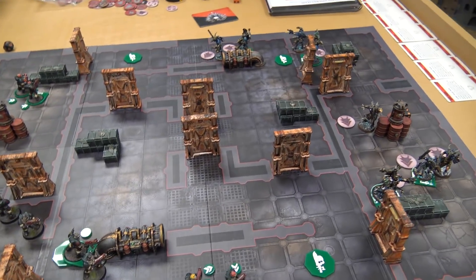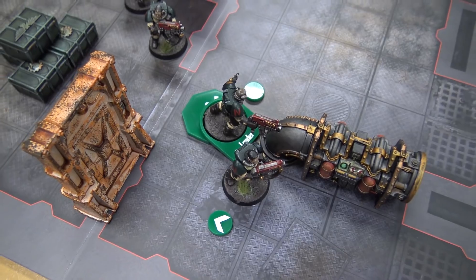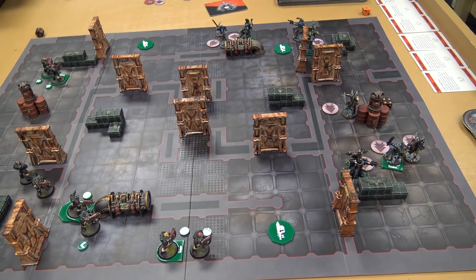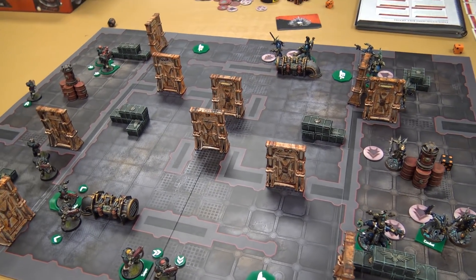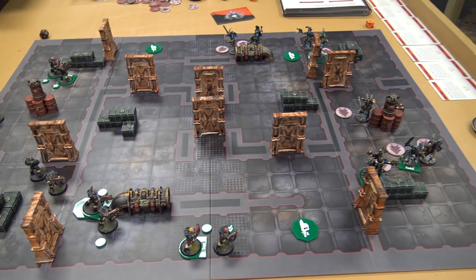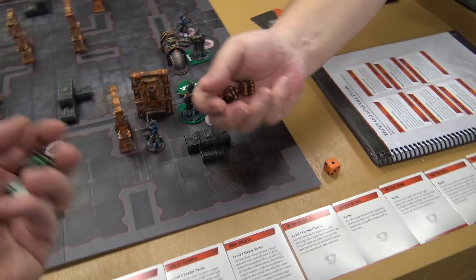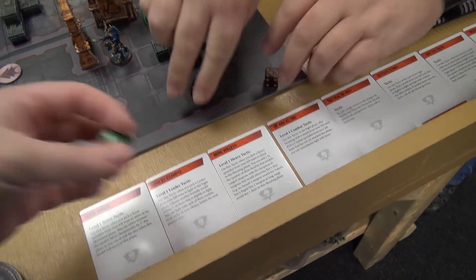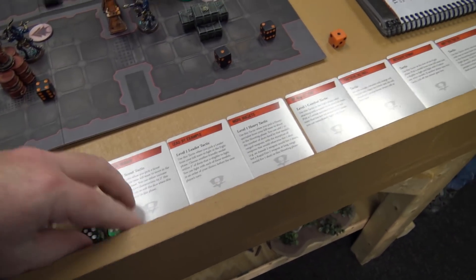At the end of turn one, I score one point for controlling my objective. My opponent scores one point for controlling his. Neither controls two or more, so it's one to one. No arena secondary objectives scored. We'll roll for initiative going into turn two — I roll a ten, my opponent also rolls a ten. Re-rolling: ten again — to three, so my opponent has initiative.